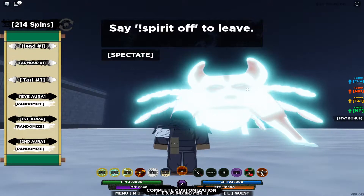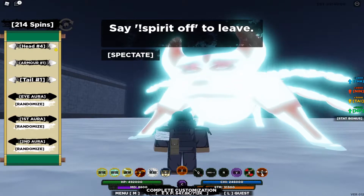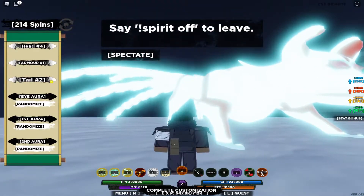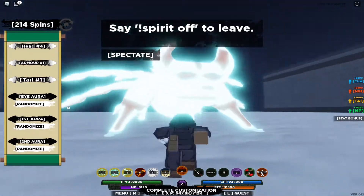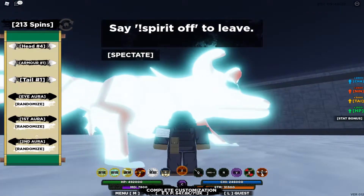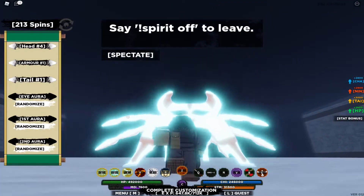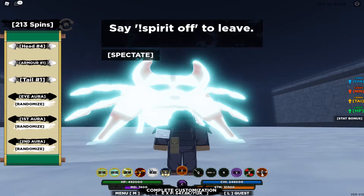Basically all you want to do — you can customize the head, you see how it's changing. I like mine like this. The armor, I think they're gonna add that. You can also change the tails. You can also change the aura of the eyes, and it costs spins. You can change the color too. The first and second aura — they both change completely — and it costs a lot of spins, so for right now I wouldn't do it.